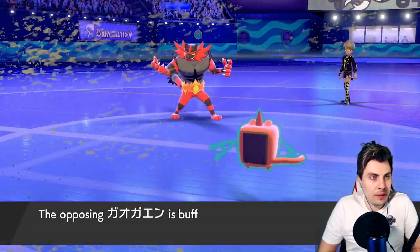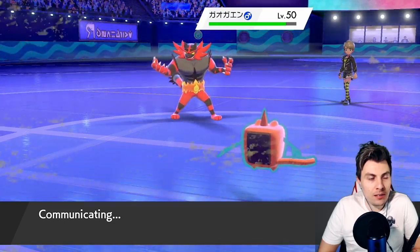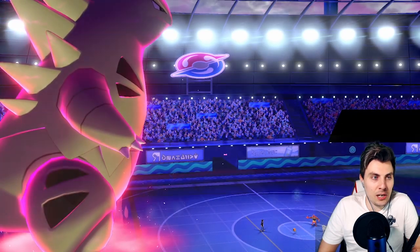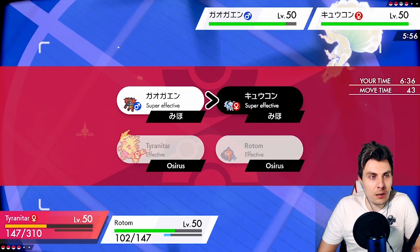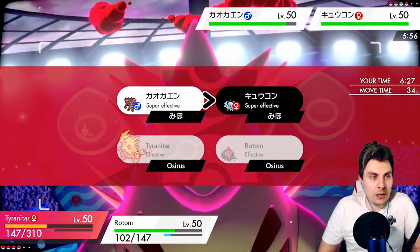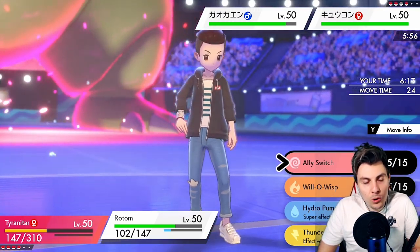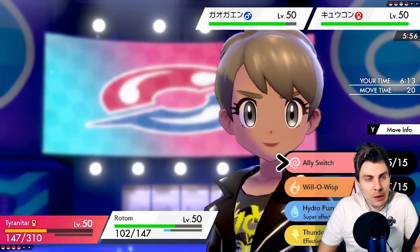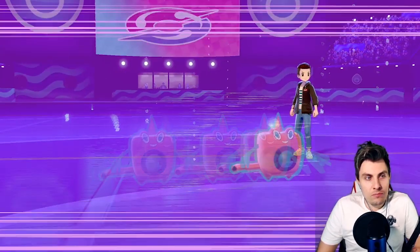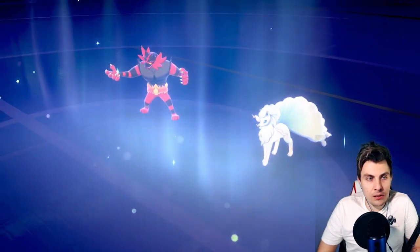Still in an alright position — depends what the opponent brings in next. We have Arcanine with Intimidate to further neuter that Incineroar. Ninetales is probably going to come in; we won't be able to stop Aurora Veil, which is a shame, but it's not the end of the world because we'll get Rockfall up. I'm thinking about an Ally Switch — the only thing I'm worried about is Moonblast and Brick Break into Tyranitar taking it down. They go for Aurora Veil and there's a Brick Break which pops our Sitrus Berry.